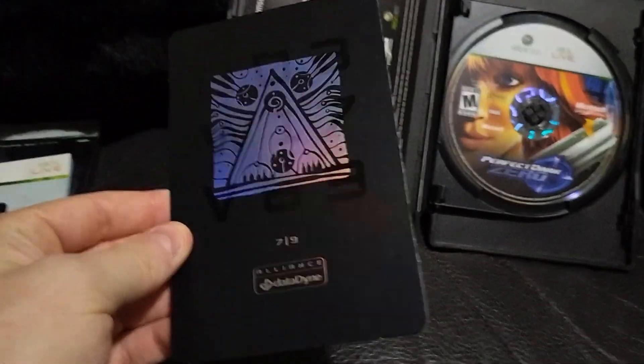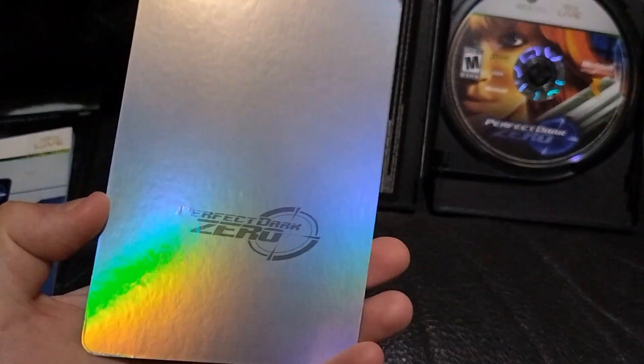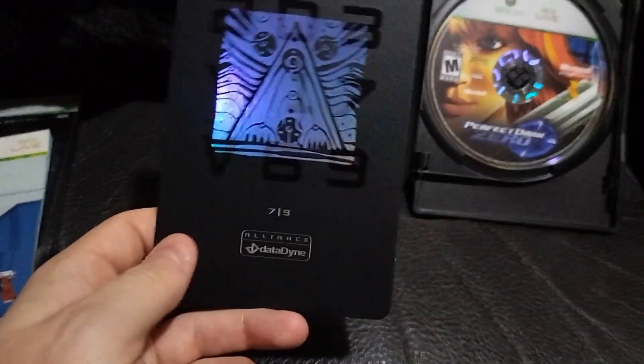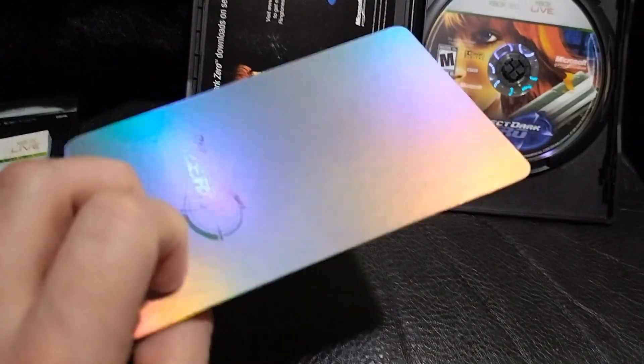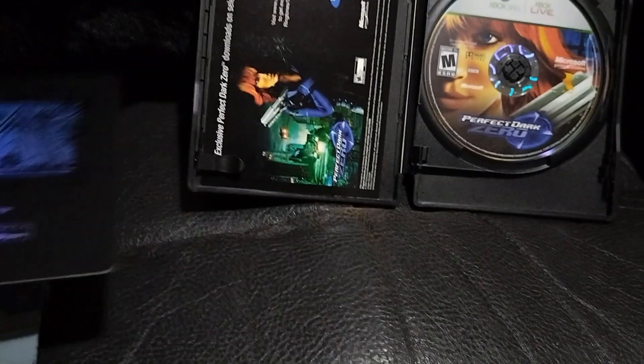So it comes with a manual, a comic, and then this is the glyph thing. I never quite understood what this was supposed to be — I think it's just a cool little card, could use it as a bookmark I guess. But this is just kind of a cool holographic card.